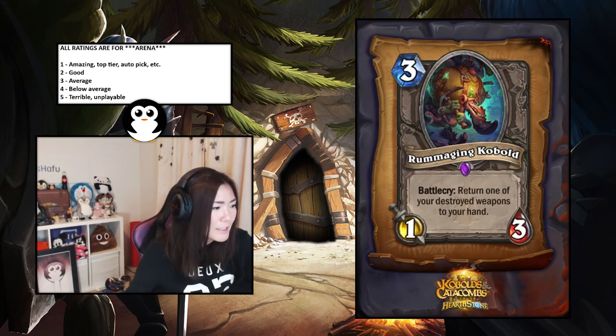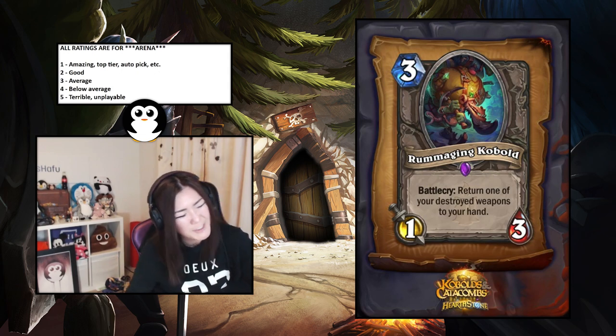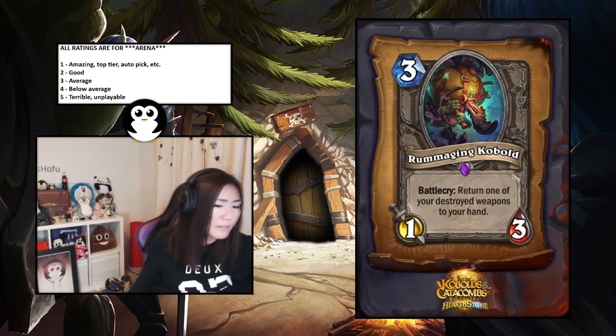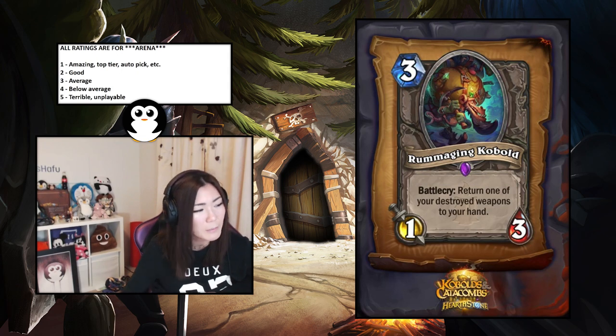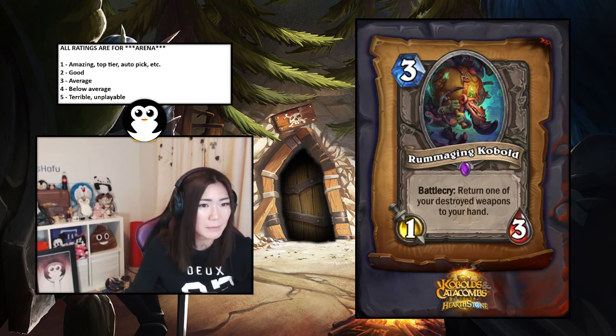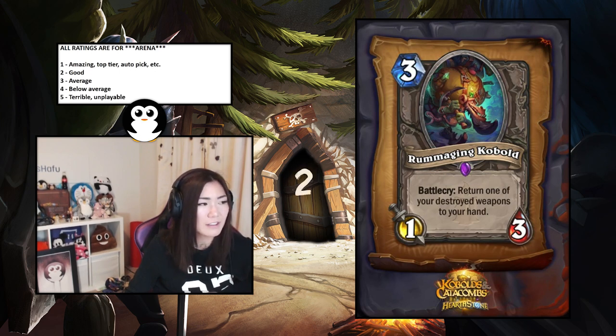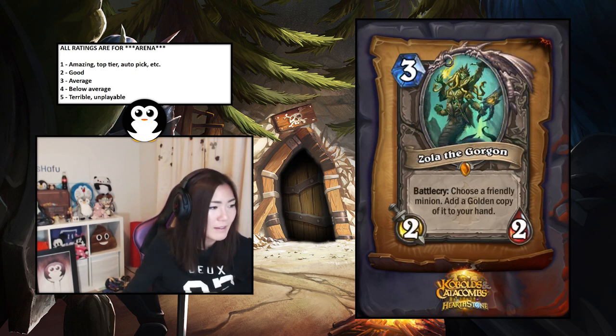Rummaging Kobold — return one of your destroyed weapons to your hand. This obviously only applies to weapon classes like Warrior, Rogue, Shaman, Hunter. On Rogue your destroyed weapons include daggers from your hero power, so it won't be as good there. But on Warrior, Shaman, and Hunter if it does return a weapon it'll be quite good. Hard to evaluate since not every class has great weapons in arena — I'd say it's good for Warriors, Shamans, and Hunters, and a 4.5 for everything else.